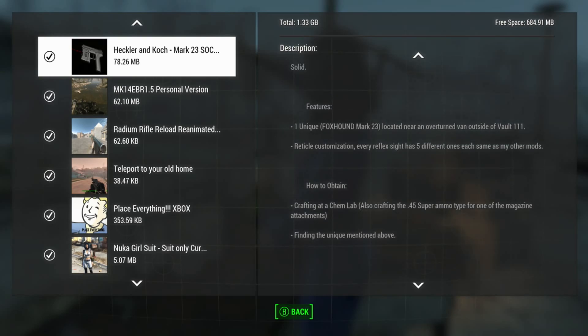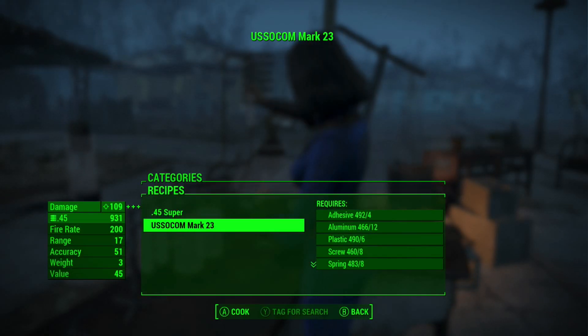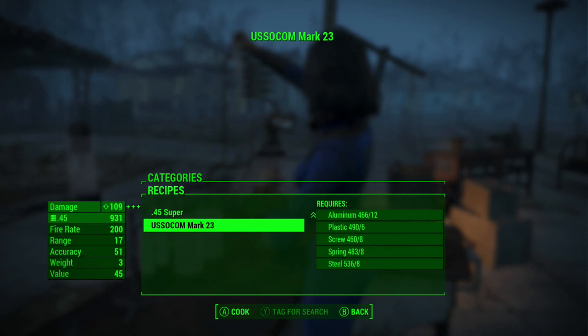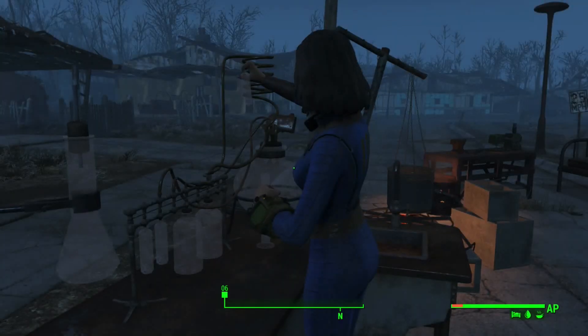There is actually a unique version which we can go check out in the overturned van outside of Vault 111. You can craft this weapon up - just go under here. Anyway, just craft it on there.